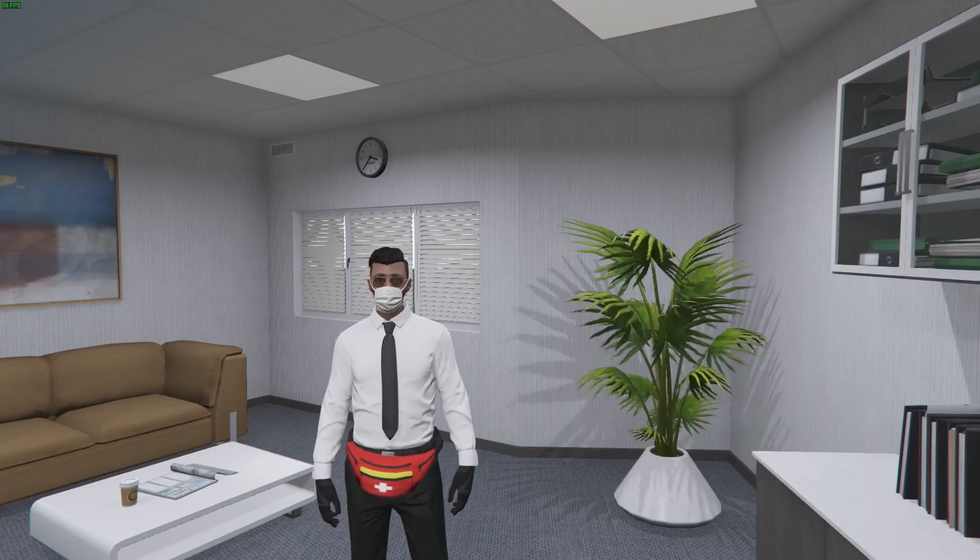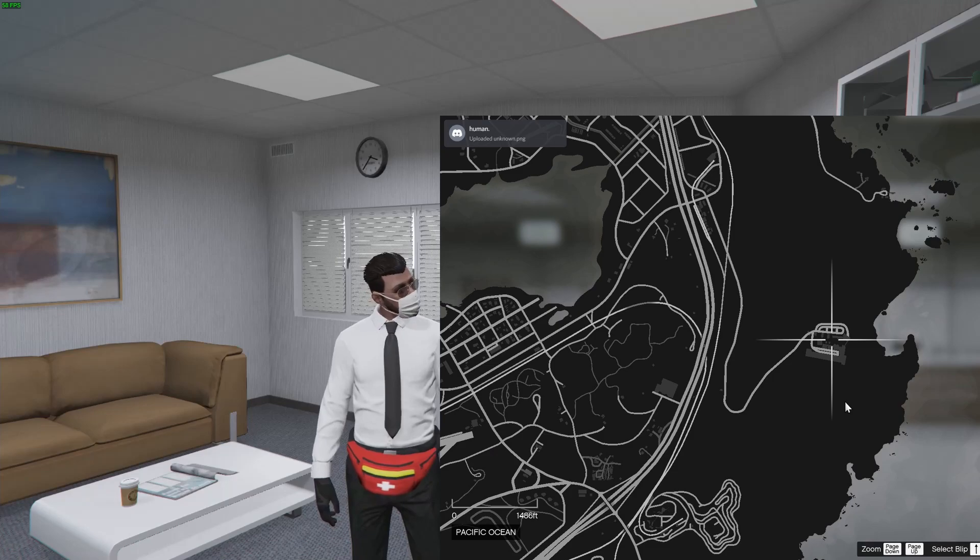After that, make your way to the med-lab. The med-lab is the Humane Labs in GTA 5, and can be found right here on the map.